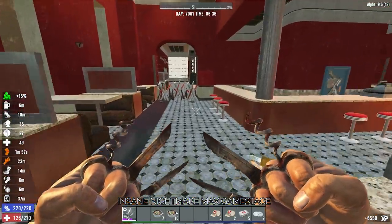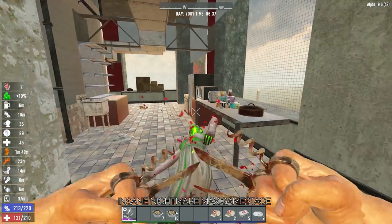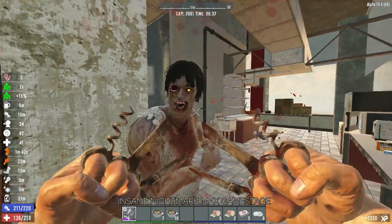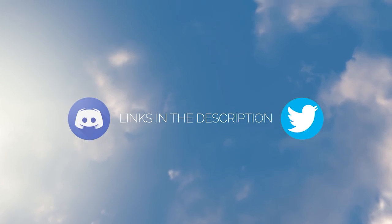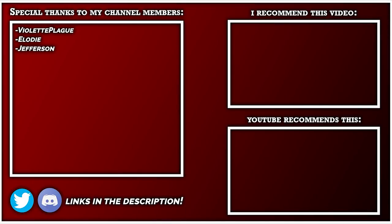That said, this build doesn't even need a horde base once you level it up enough. Even on a Day 7000 Insane Nightmare 64-spawn Blood Moon Horde, all you have to do is make sure you have enough medicine and beer to heal the injuries and deal damage. With that, you should be able to spec your character to become almost unkillable — like I said, 99% invincible. If you learned anything, make sure to like and subscribe for more content like this. You can follow me on Twitter at IsPrebuiltYT for updates or join my Discord, where we share news, tips and chat about 7 Days to Die. All those things are linked in the description. You may also want to check out the recommended video to learn more about 7 Days to Die, and to my regular viewers, I've set up channel memberships for extra live streams, badges, emotes and more.